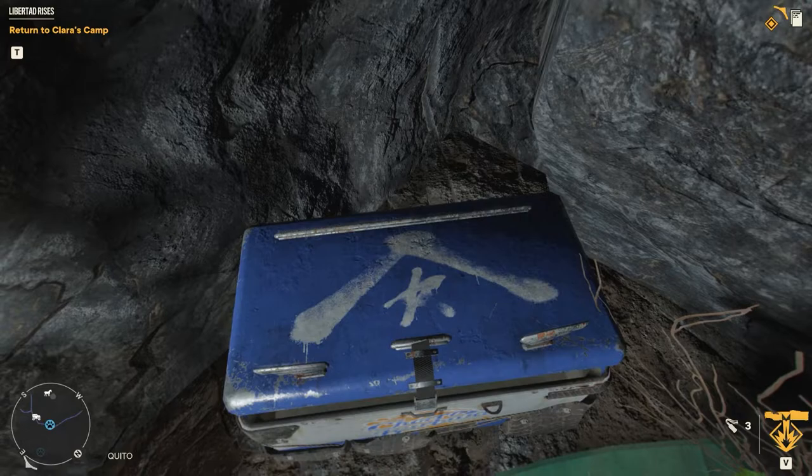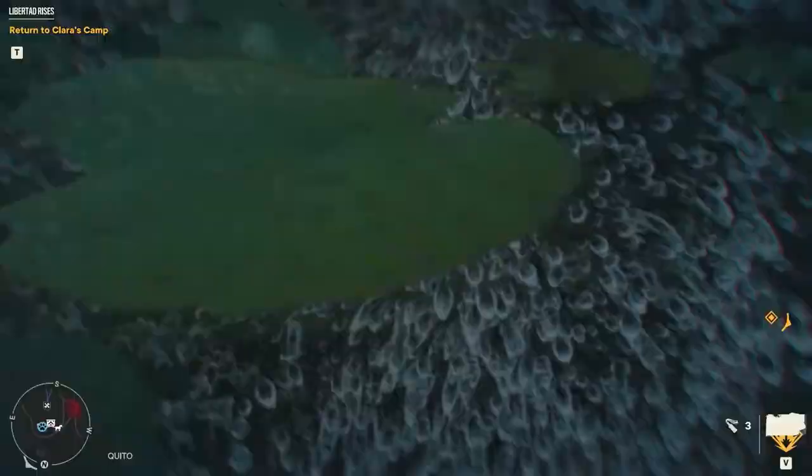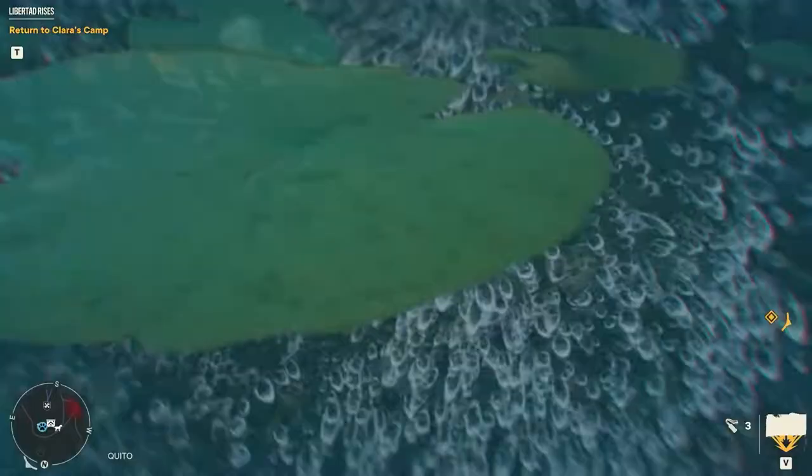Northeast of Fort Quito the path dips through this little pond. Jump in and on the southern side you shall find your crate covered by a pallet.